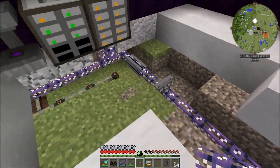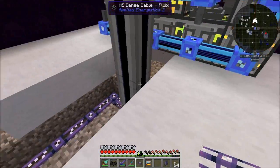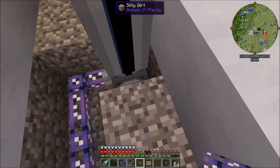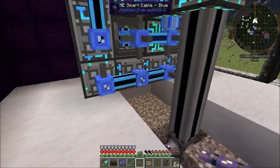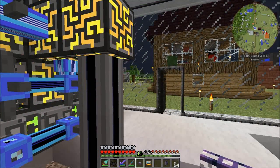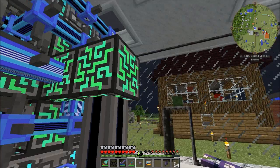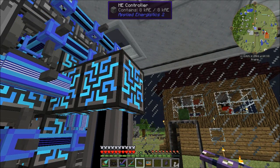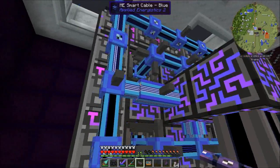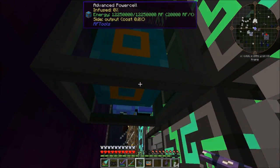If I want to run more P2P buses, I can — I just have to have additional cables coming off of this dense cable. I can extend the dense cable down, or add another dense cable because each one of these can handle 32 sides. Basically, this has given me the ability to run ME up to 1,024 different machines in pretty much any configuration I could need, and it's all powered by this one power cell. Pretty neat, huh?